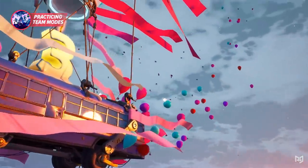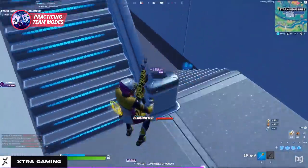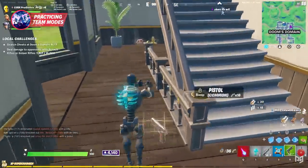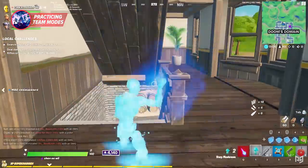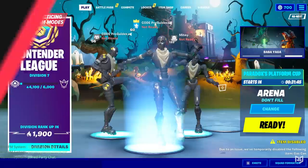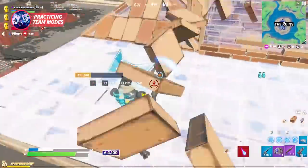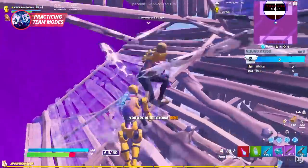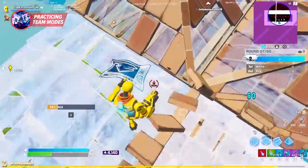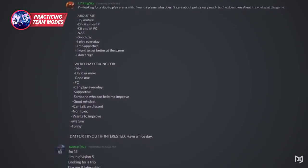Moving on to number six — practicing team modes. The majority of players tend to play mostly solos and it can get really boring after a while. Practicing team modes really brings a new light into the game and you can go on your improvement journey with other players as well. Whether you want to find a team to play tournaments with and possibly make money, or if you just want to find some cool people to improve with, finding a team is absolutely amazing and adds a new element to the game. Whether it's Arena, public matches, playing 2v2s, 3v3s, and 4v4s, or simply playing some matches together for fun, the team element really adds a lot of spark.